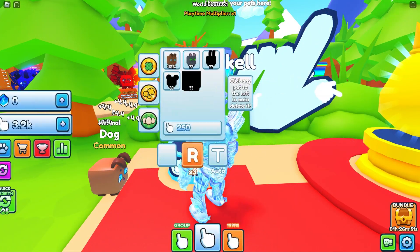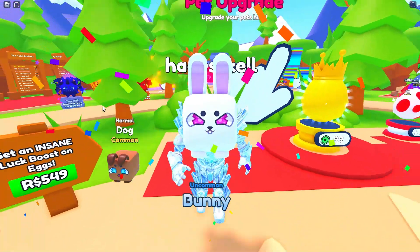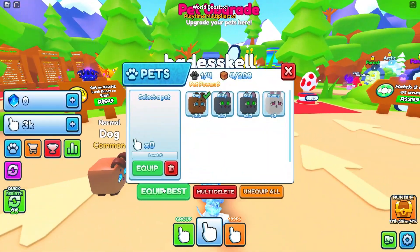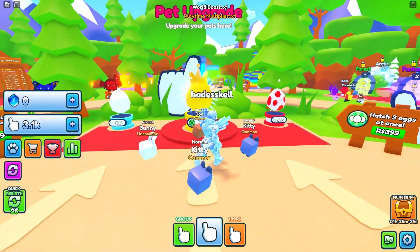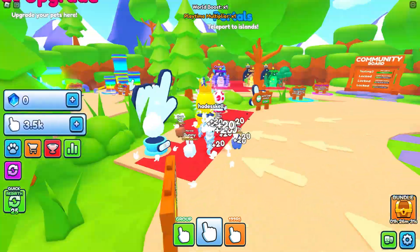Two kitties — that's better than the dog if I'm correct. We're gonna open one more hoping for an epic — no, we got a bunny, so that's the uncommon. Let's check out their stats and equip best. The max is four and we have a perfect amount. Now we're probably getting 20 — yep. It looks like we're already proceeding pretty fast.